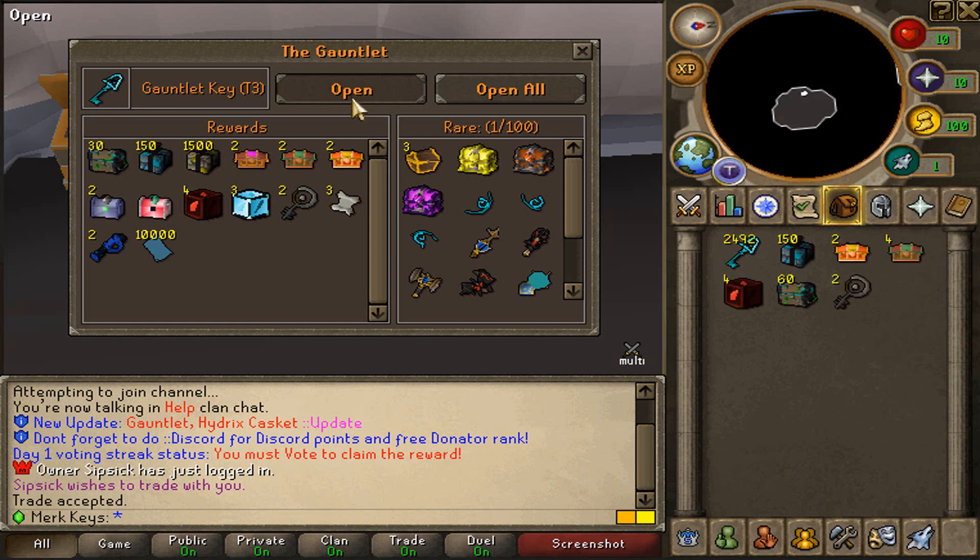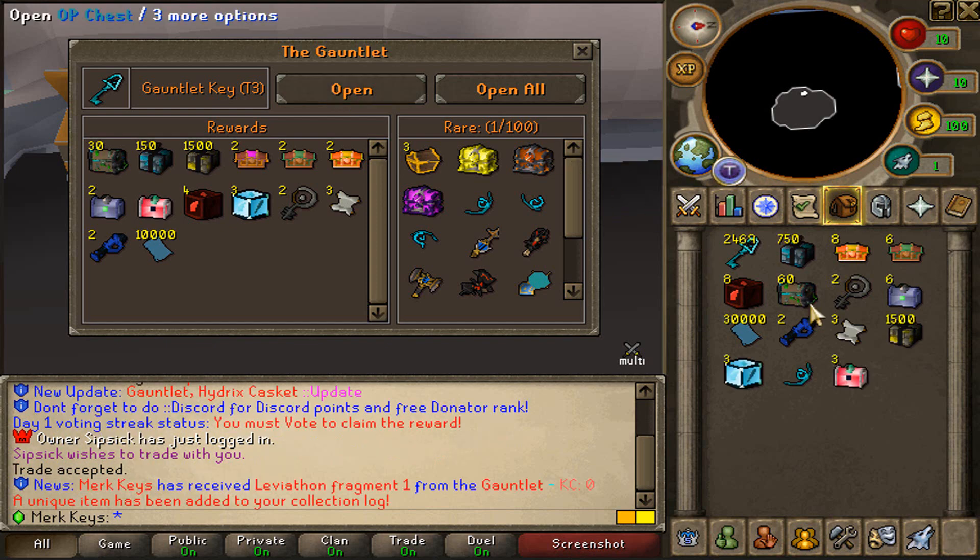And as always, the winner is going to be walking away with a $100 diamond card back for their from-scratch account. Let's try to win ourselves the beautiful diamond card back. And we already got a Leviathan Fragment 1. There we go guys. That is absolutely lovely. Our first unique item right over here.